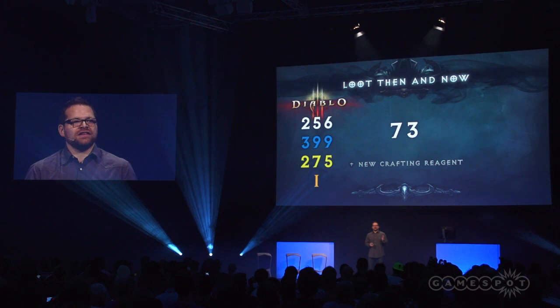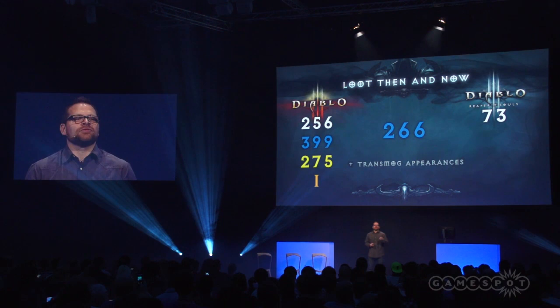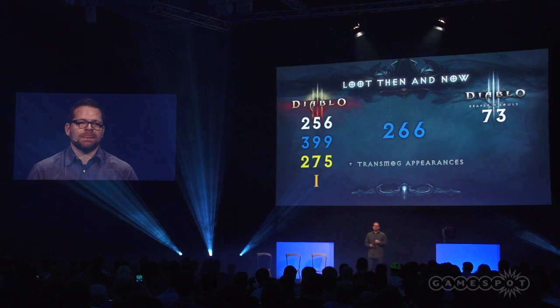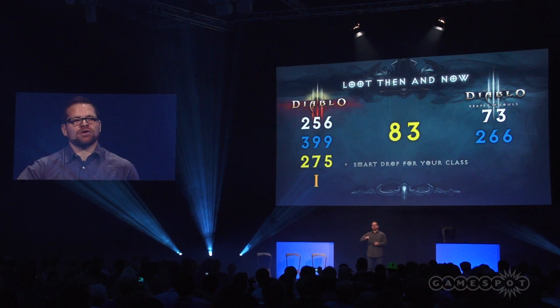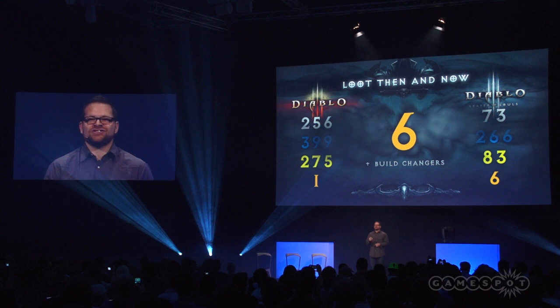That's a drastic reduction from what you saw in Diablo 3, but more importantly, we're making these useful because we're introducing a new crafting reagent around common items, so there'll be a reason for you to pick them up. Blue items get a reduction as well — they're still important because these are the items you'll be using for reagents, and we're also introducing transmog. But the real important change is when it comes to rare or yellow items: a big change from 275 to 83. The thing to keep in mind is that every single one of those 83 items is a chance to be a smart drop item, meaning we're increasing the chances of you finding a side grade or an upgrade.